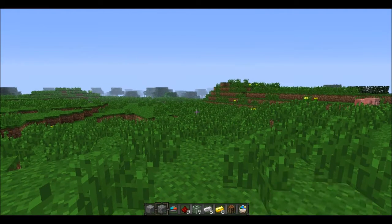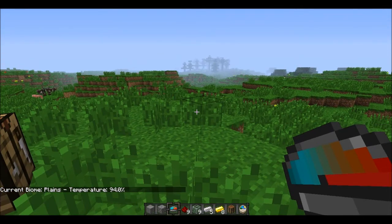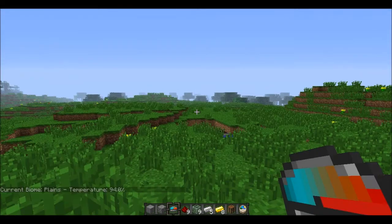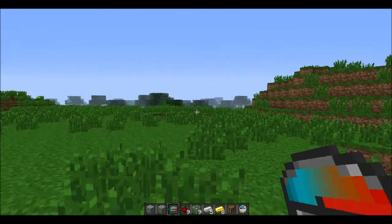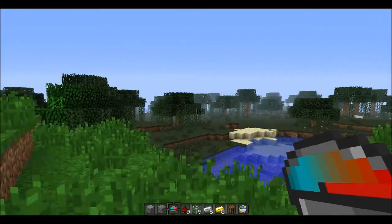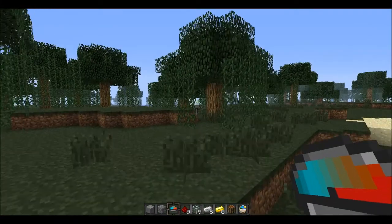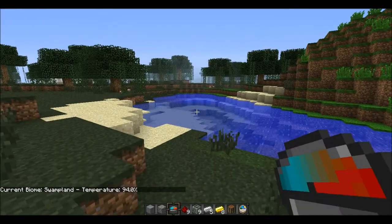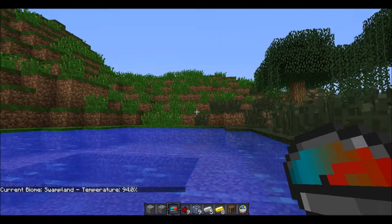This thermometer is pretty neat. You just right click it and it's 94 degrees, or what I believe is 94 degrees. And it gives you the biome — so if I go over here into what looks like this ugly little scene, you guys may know what it is if you play Minecraft. Like this — boom — we're in swamp land, 94 degrees again. Really easy, really neat. This mod is really cool.